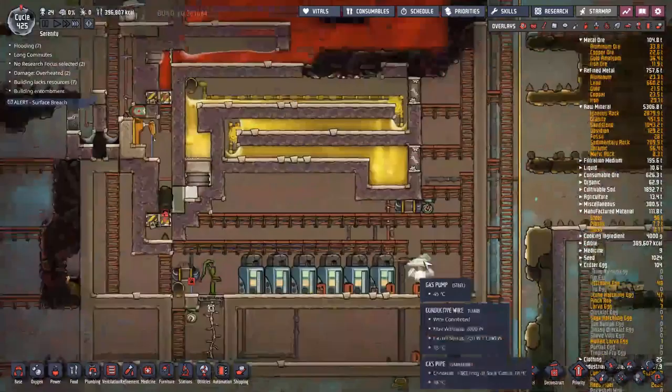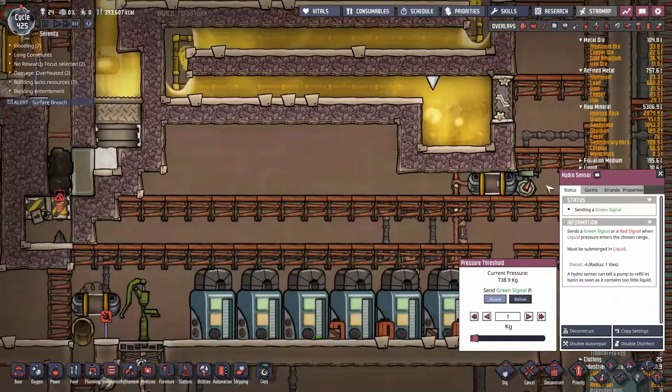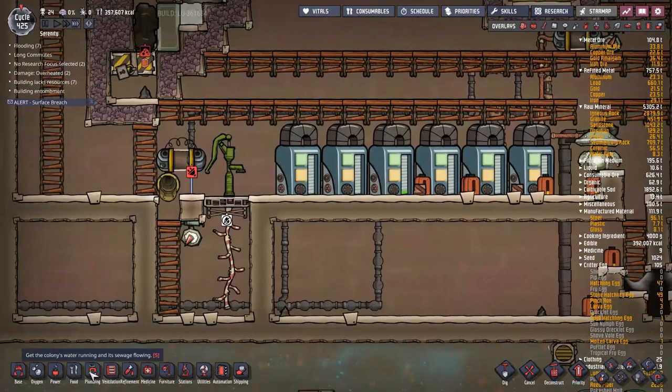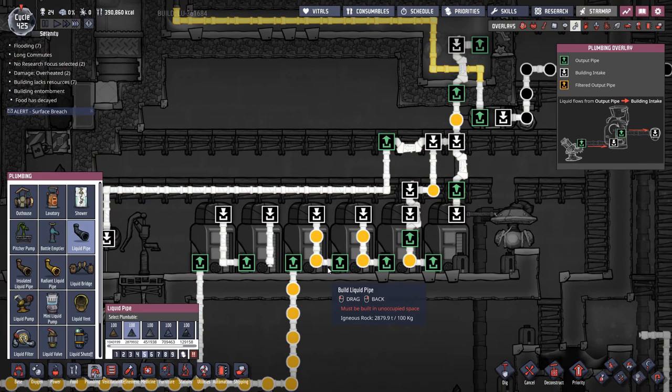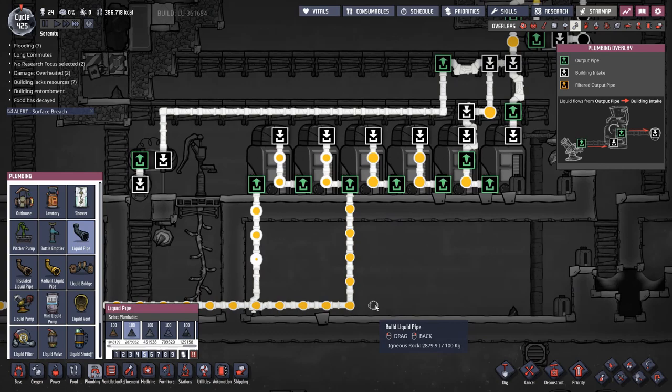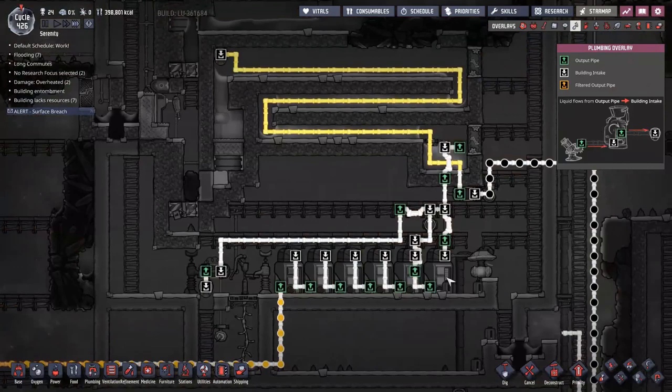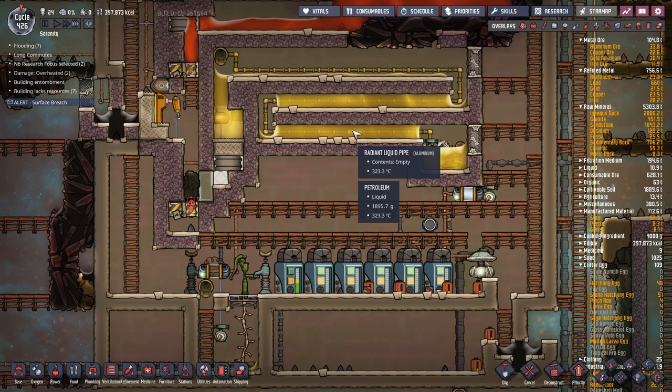That should slow down petroleum consumption. Is it caught up yet? No — still too much petroleum left in the system. Once it's caught up I'll turn the petroleum boiler back on again. I still have to hook up the last of this plumbing. I'll let this empty out a bit — that should drain the system nicely. Once it's drained I can remove these pipes without spilling even more petroleum.